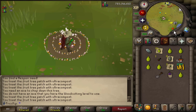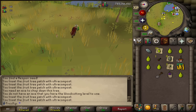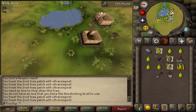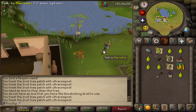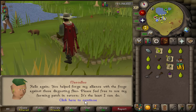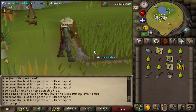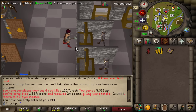Did you guys know there is a fourth hard witchery patch that was added with Varlamore? Once you do the Ribbiting Tale quest there's a patch right here — I just found this out now, like a couple of months after Varlamore came out. I'm going to grab my rake and get the weeds, the only time I'll be able to do that since I have auto-weed. I kept pushing this back.